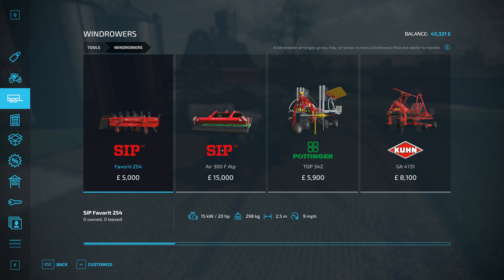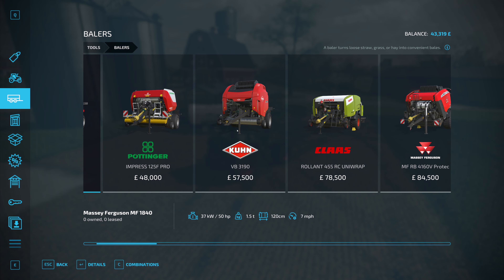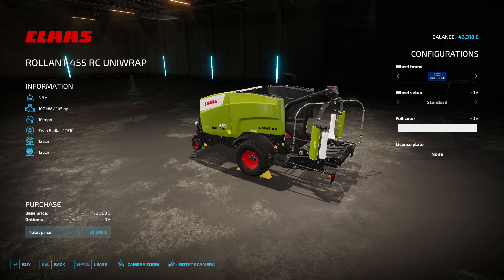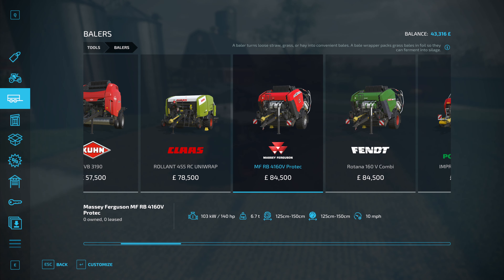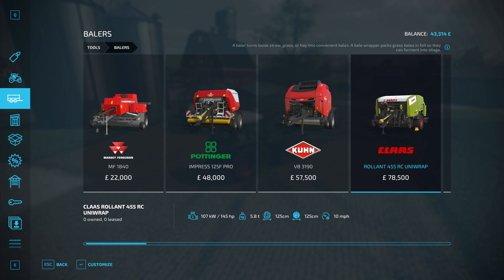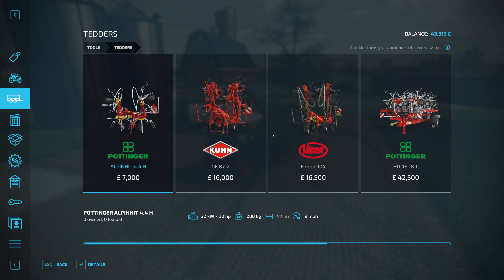I need to head down to the dealership. I need to get some equipment for mowing, tedding, windrowing, and baling. First of all, mowers. These two here are the cheapest combination. I think we'll have to go for those — wanted details not combinations. Yeah, we're going to be going for these.